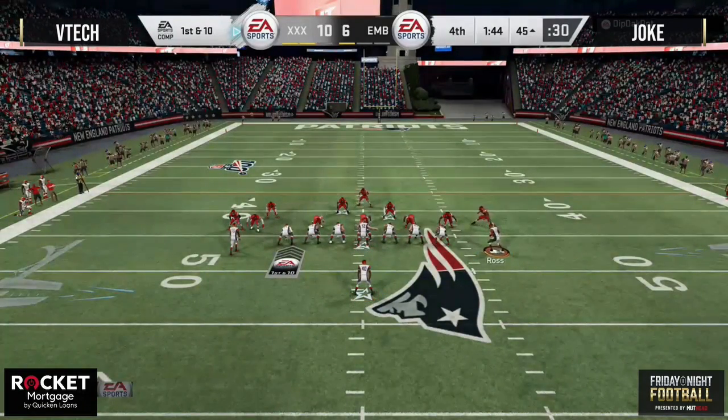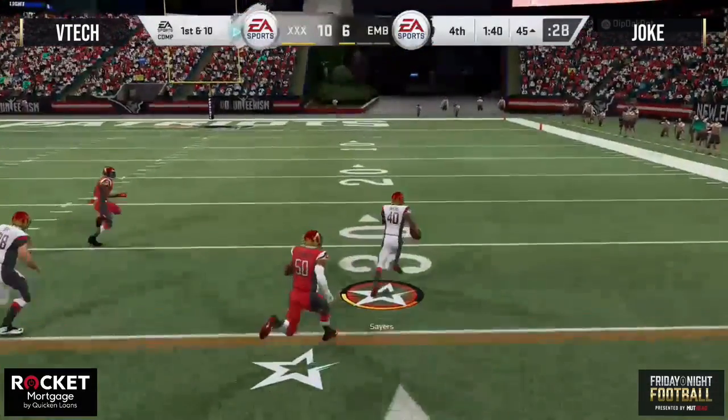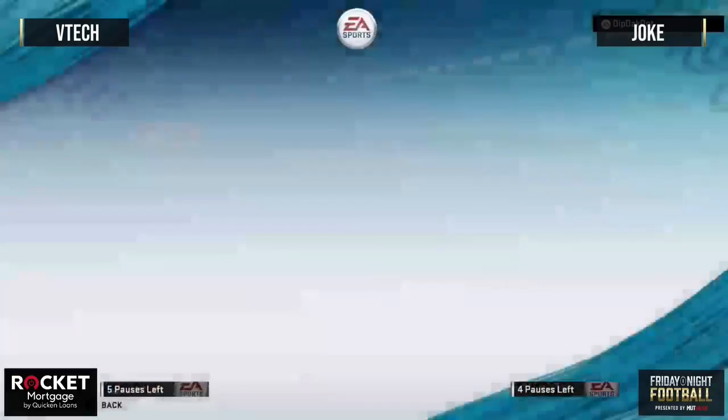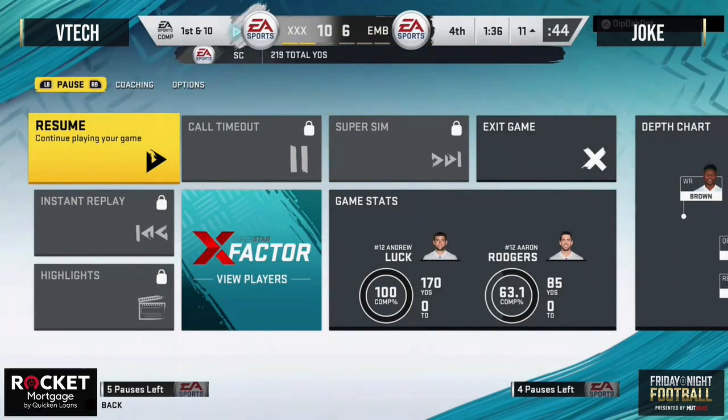It's now first down and 10, 1:44 to go. Joke with one timeout left, so VTech should be keeping this ball on the ground. Here's Sayers — he's going to finally bust free, 20, 15, 10 — he's going to lay down. That's GGs in the chat. That's going to do it. VTech is going to take home the $1,000 blitz cash bounty.